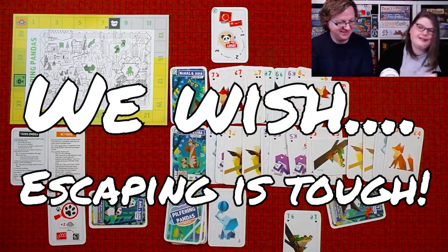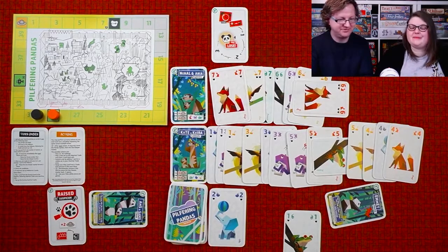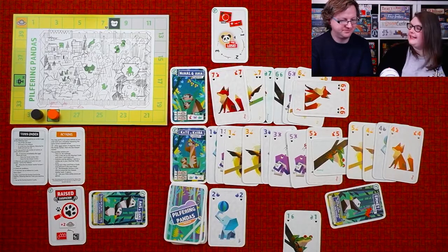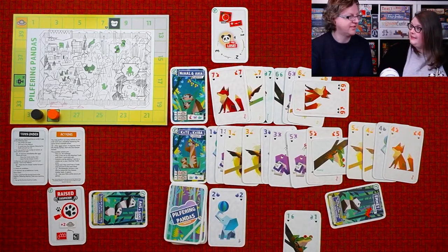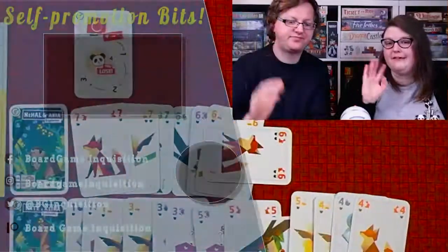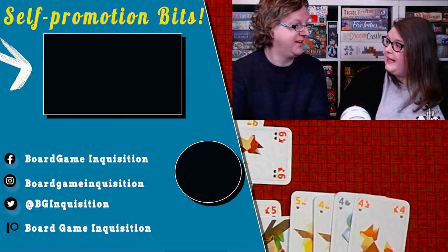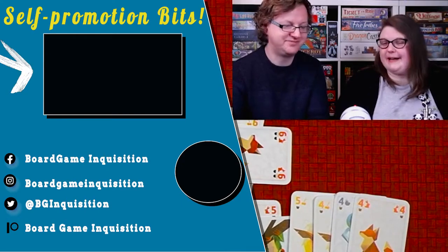At the end of turn we check win conditions before the zookeeper goes up. I reveal my hand — one frog — so that's one panda point against us, the zookeeper goes up by one, and we win! We made it! This is Pilfering Pandas — if you're a fan of card games, especially rummy-style, this is definitely up your alley. It's coming to Kickstarter on May 19th, so check out the campaign. Thanks very much for watching — tune in again for more playthroughs!